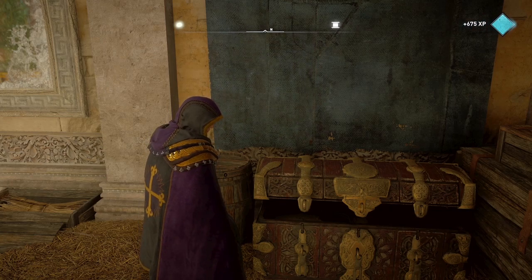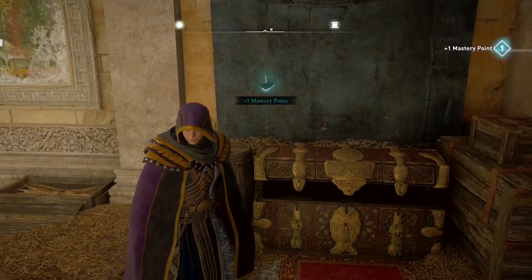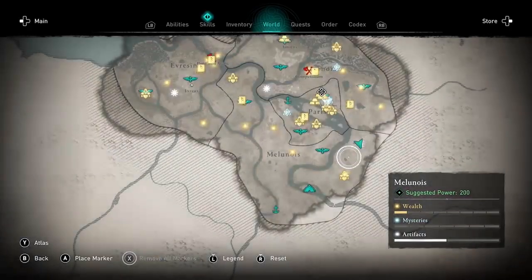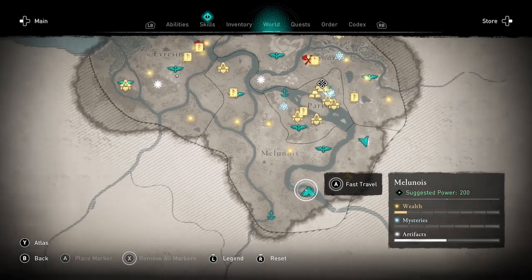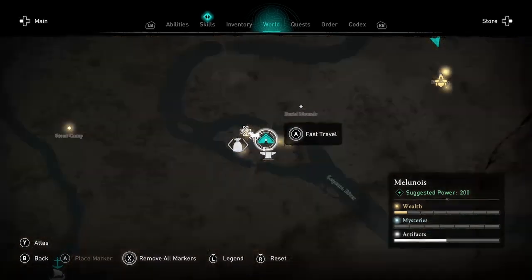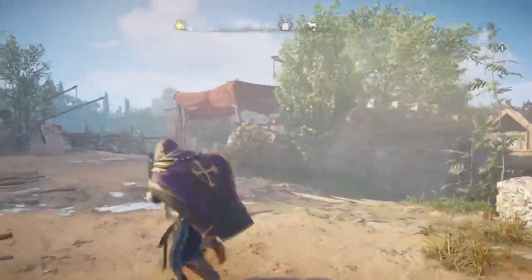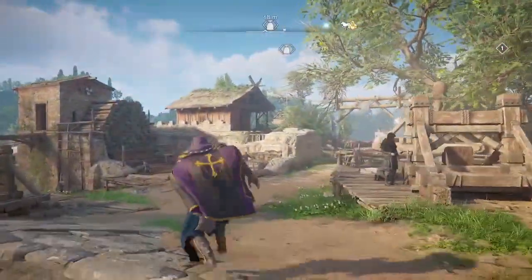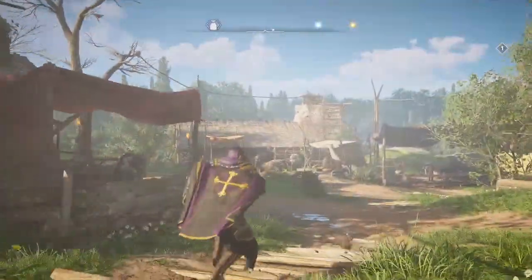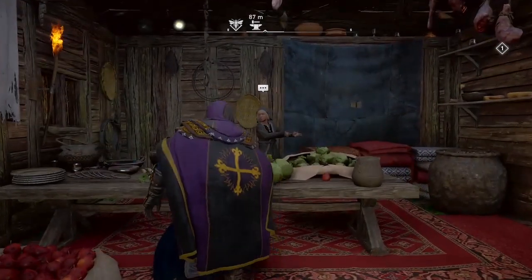After you level up, as I've just done right here, the shops restock. So if you want to go and buy leather and iron, or if you're settlement level six, you can also buy titanium and scrolls of knowledge in the shops as well. Depending on your Ravensthorpe settlement level, you might have a different selection from the merchants than I do here.